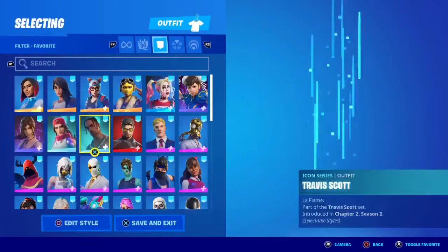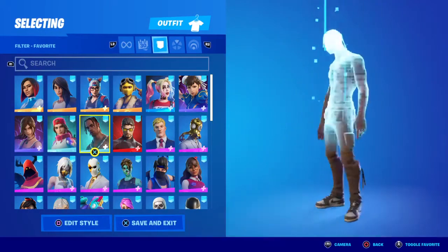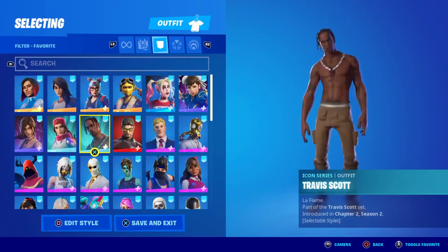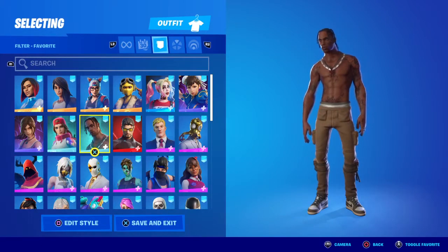Travis Scott is actually an icon series skin, and they do come back once every year — just like Loserfruit, Lachlan, Travis Scott, and Ninja. They don't come back every week or every 30-day cycle.